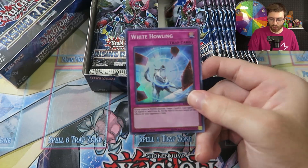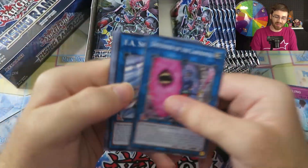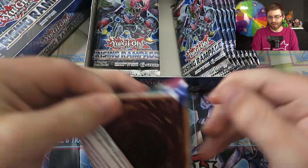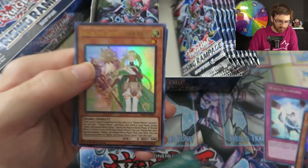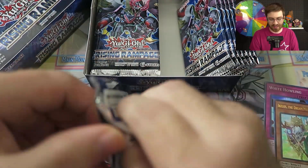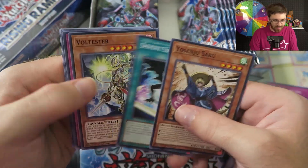There are four cards in the set with the new prismatic rarity. White Howling is one of them, and they're very hard to pull. Opalooza the Goddess Bow also comes in it, but she's a secret rare too — probably the hardest to get. Aside from the new rarity, Opalooza, and maybe the Marincess stuff, this set isn't the greatest, but it has some interesting cards. There's also Ilcos, the Dream Mirror Spirit, a new TCG archetype.